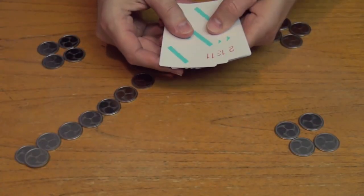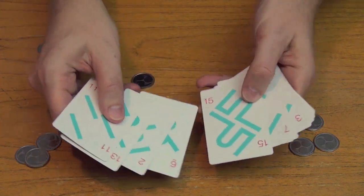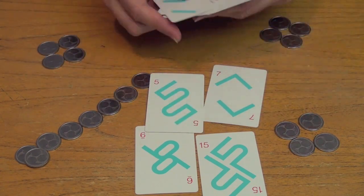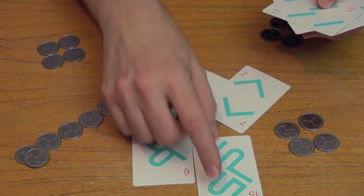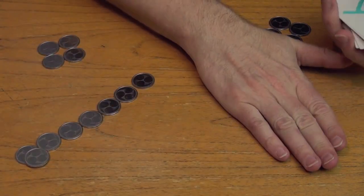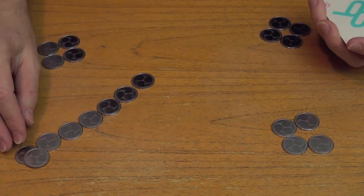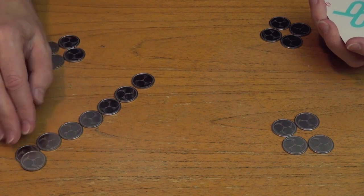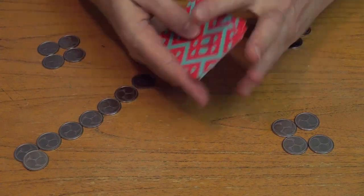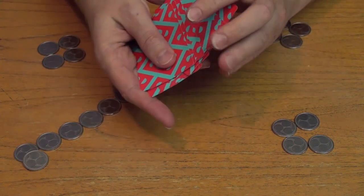Gameplay in Kobayakawa is super simple. You have a deck of cards from 1 to 15 with some super fancy graphic design — leaves you open to a little interpretation of what the numbers are, but you look at them at the right angle and they all make sense. Each player starts with four coins. You want to have the most coins at the end of the game in order to win. The game lasts seven rounds, and each round there's one coin up for grabs and two coins as the prize in the seventh round. In addition to that coin, other people might be betting coins as well.